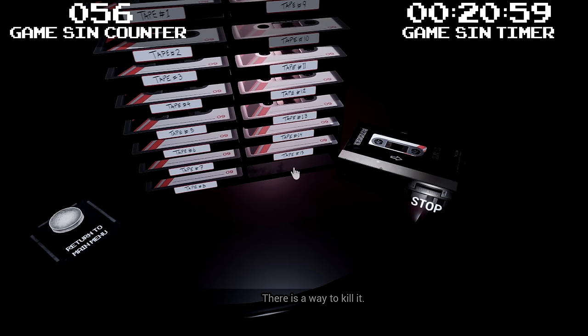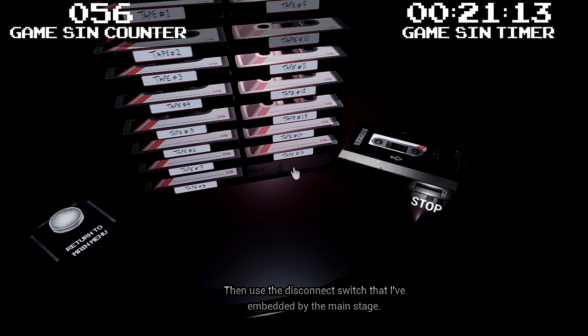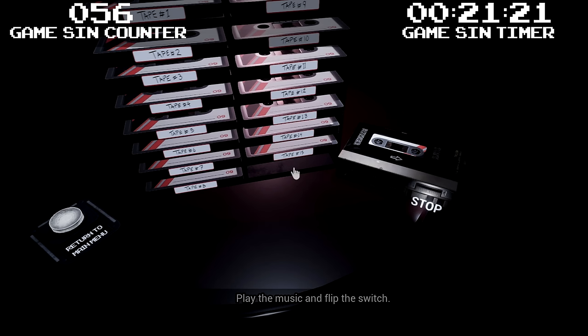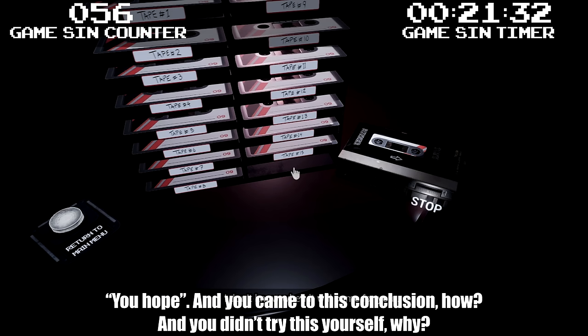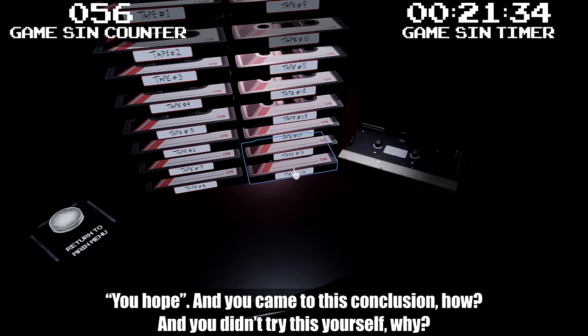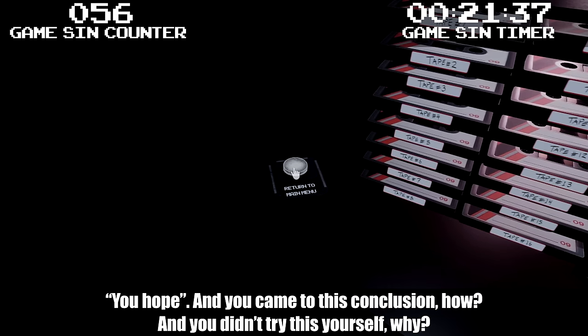There is a way to kill it. It wants to escape — to escape through someone plugged into this game. That's you now. You have to let it begin the process of leaving through you, then use the disconnect switch I've embedded by the main stage. Let it approach you, let it begin to merge with you. Play the music and flip the switch — that will cause a hard restart of the game and flush the memory, effectively killing it. I hope. You hope? And you came to this conclusion how? And you didn't try this yourself — why?